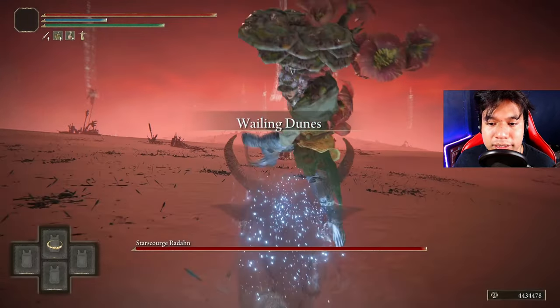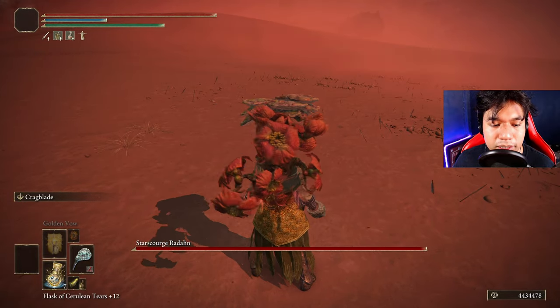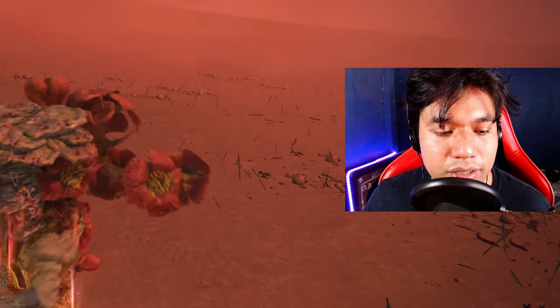Now to skip Radahn's arrows you just have to go backwards until you reach this point and then you can buff yourself here. That's a nice trick, guys.